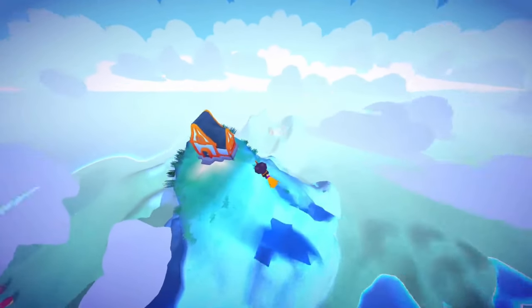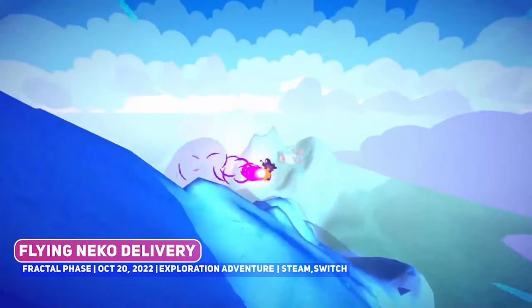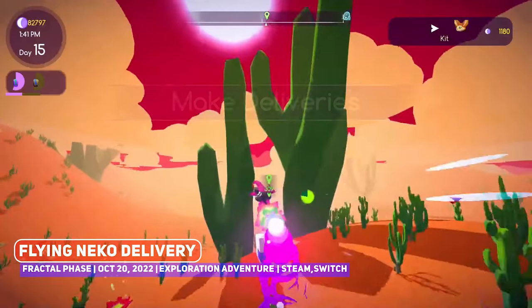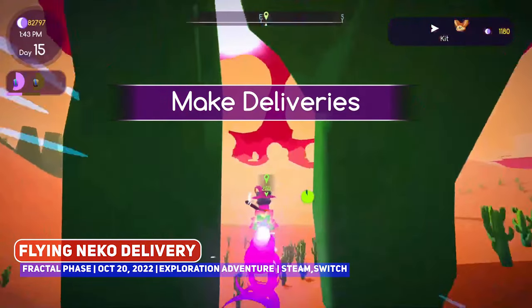Switching gears to the opposite end of the spectrum is Flying Neko Delivery, a flight exploration title where you play as a cat witch flying about on a broom delivering packages, looking like a delight.